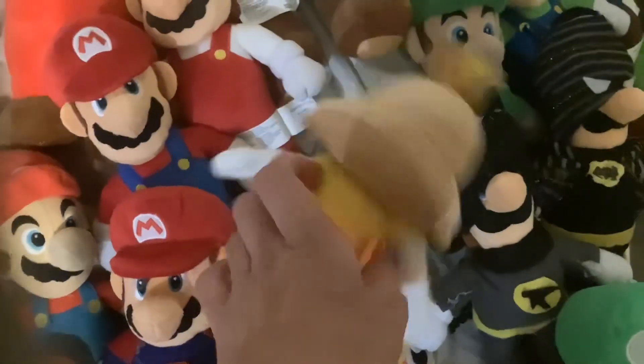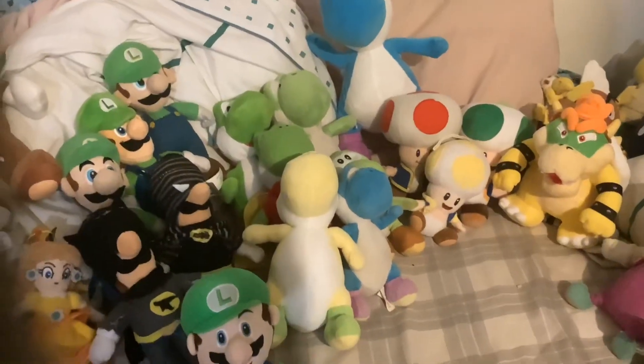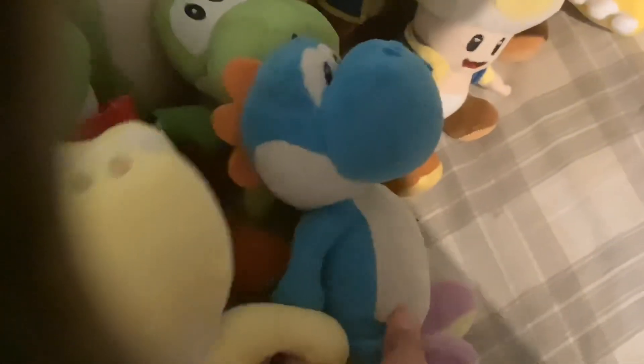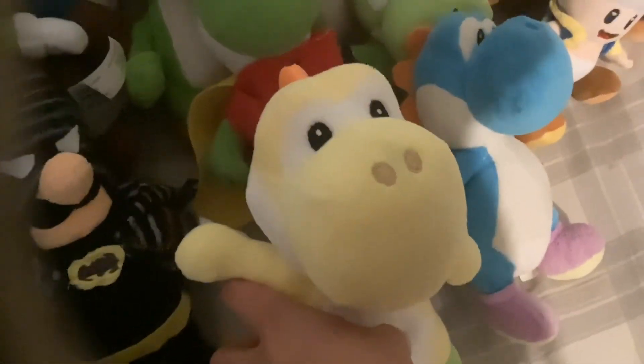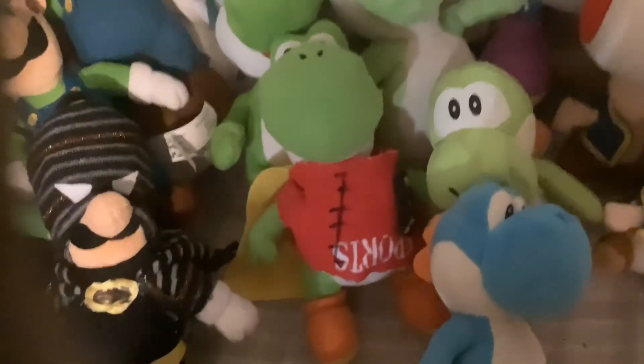I also have one Daisy plush, which looks alright — she'll be in season three of Super Bluey Party soon. Here we have all the Yoshis: we have a giant blue Yoshi that I don't think I'll be using, a normal size blue Yoshi, a yellow Yoshi, and here are all the green Yoshis. This is Yoshi Jr., and behind the yellow Yoshi is a customized Robin Yoshi. This is a Yoshi with his mouth open, and this is the Yoshi I use in every video.